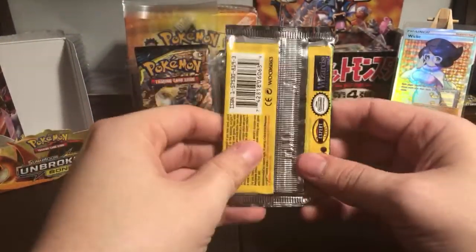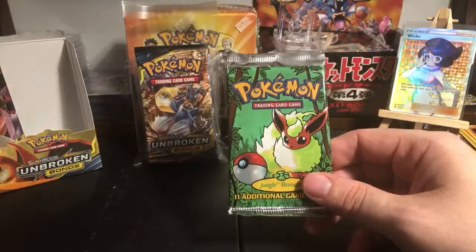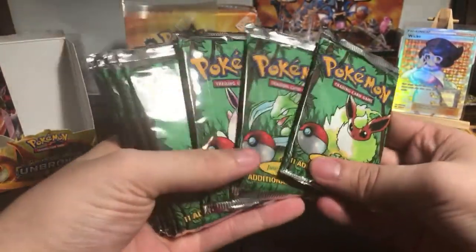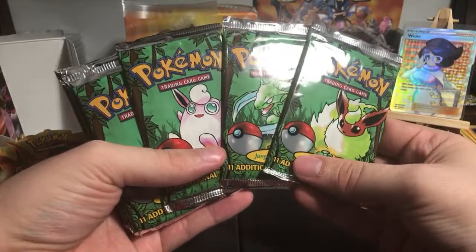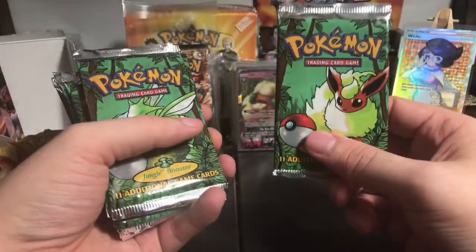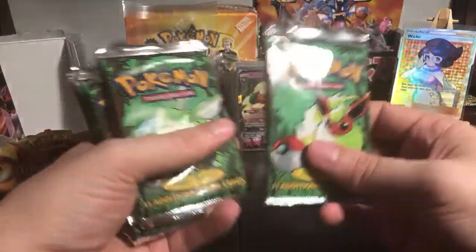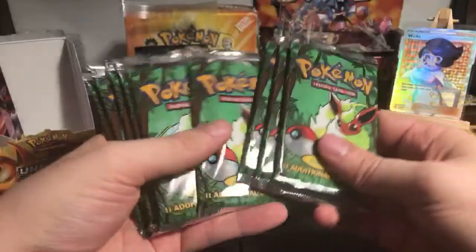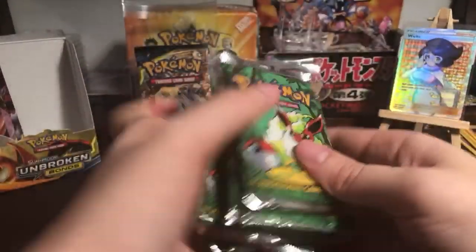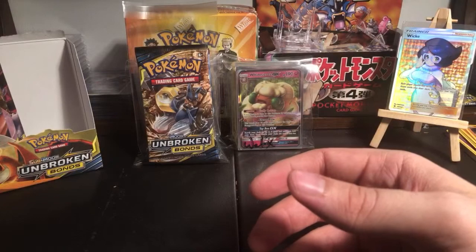These are the vintage packs. The light packs are $55, the heavy packs are $78. The goal of the light packs - you could open them if you want a non-holo, but I think they're actually more valuable if you keep them sealed because these are so old and valuable that people like to just hold the actual sealed pack. Scyther, Wigglytuff - you can pick one of these three if you'd like.